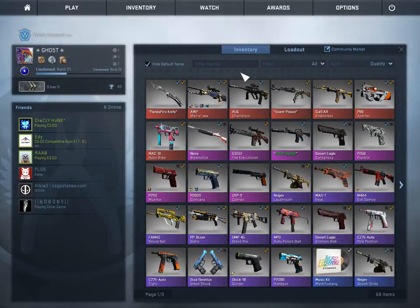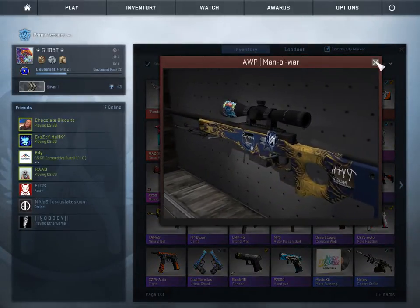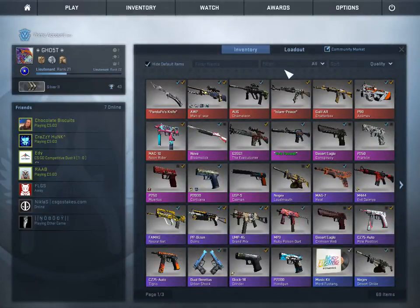I sold the Cyrex and got the AWP Man-O-War for my loadout. I think there are only four or five items that were recently purchased in a couple of weeks that I haven't showcased yet.